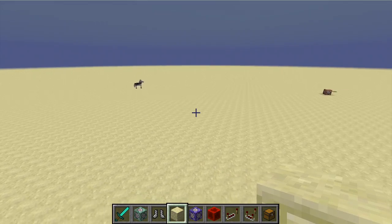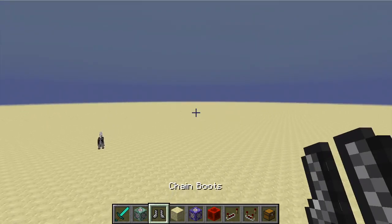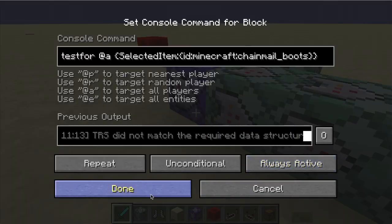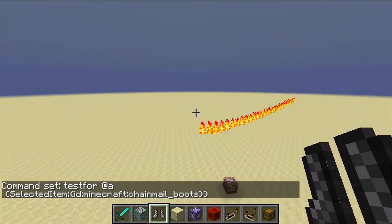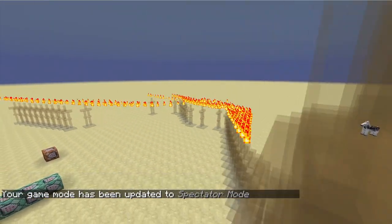Basically, all it is, is armor stands wearing an Elytra that are being teleported up, trying to get their momentum to be as smooth as possible. So that is basically all there is to it. Again, this is not a perfect concept — it definitely needs a lot of work — but it is a very cool technique. If we go into game mode 3, see, just like that. So that is how it works.